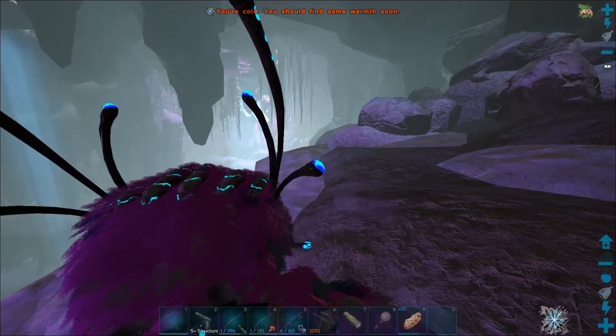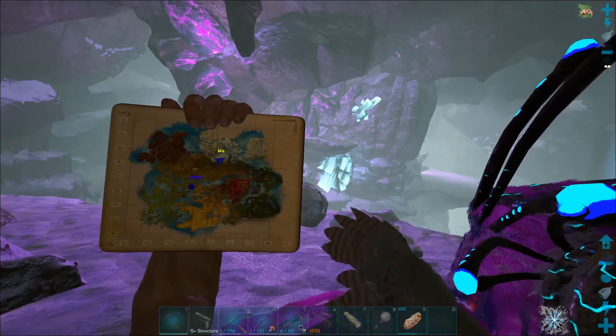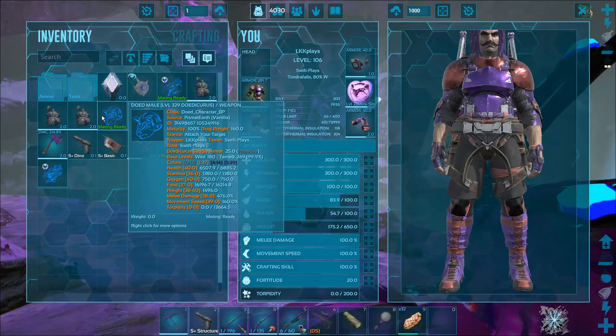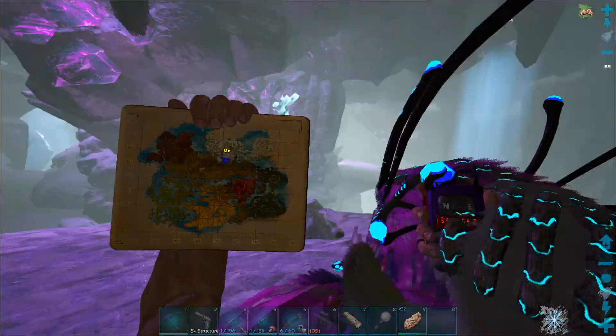Let's get straight into the video. The area that we're at is actually the snow cave here on Crystal Isles. It is located right around here on the map, and if you want some GPS coordinates, they're right here. So this is the GPS and this is the map location.